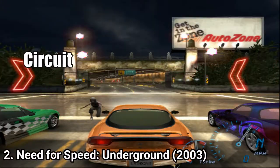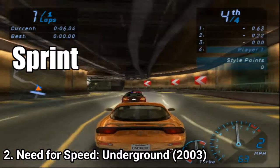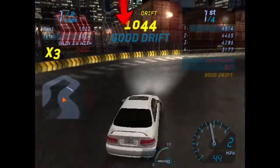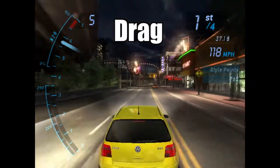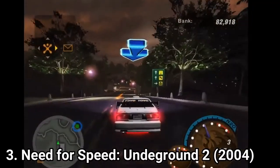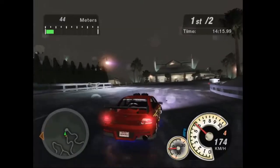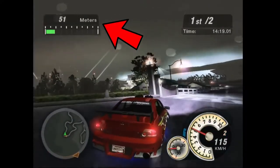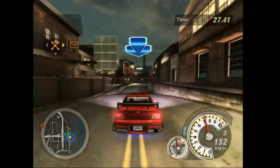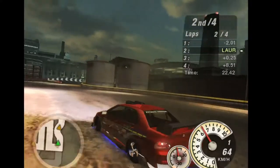As for game modes, Underground has Circuit — where you race in laps — Knockout, where the last one to cross the finish line is eliminated, Sprint which is a race from point A to point B, Drift where the one with the most drift points wins, and Drag where you have to manually shift on a straight line and whoever shifts best and has the better car wins. Underground 2 doesn't have Knockout but has all the other race modes plus many more: Outrun where you have to be over 300 meters away from the competition to win, Special Event where you have to reach a GPS location within a time limit, Street X where you race on special tracks with tight corners, and SUV events — since this game has big SUVs too.